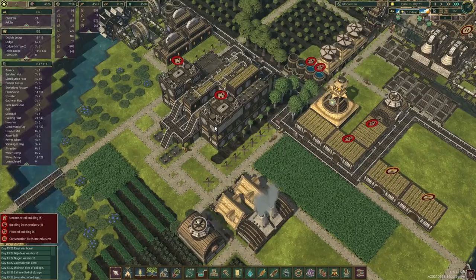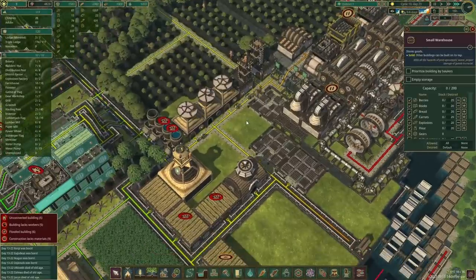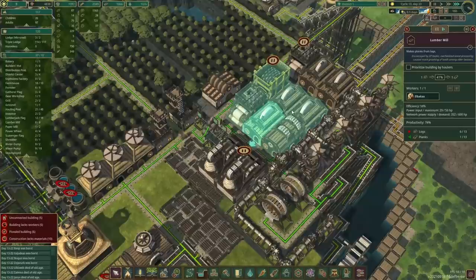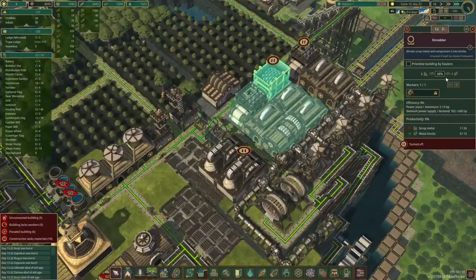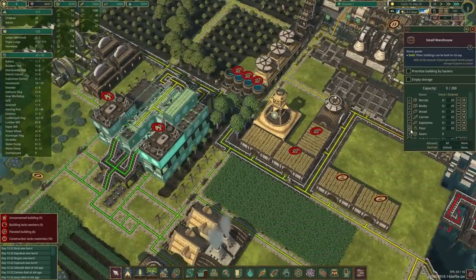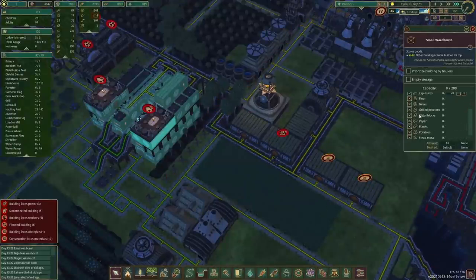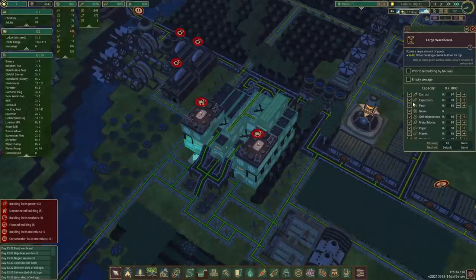Now with planks, do we want to do the same thing? What else do we want to limit? Maybe paper. The reason why I don't mind planks is because it just takes logs, same with paper - all it needs is logs. With the shredder we're okay. I guess dynamite could be the other thing, so we'll uncheck everything else - this warehouse over here is going to be just dynamite, and I'll quickly go through and do the same in all those warehouses.